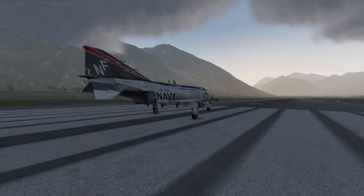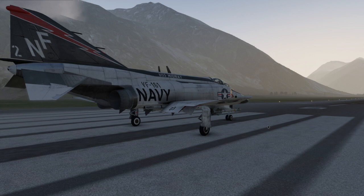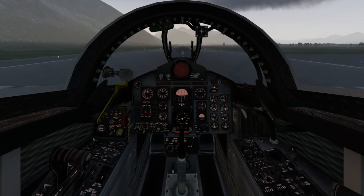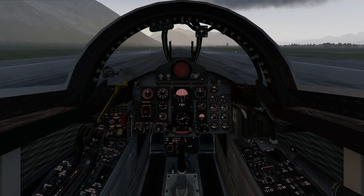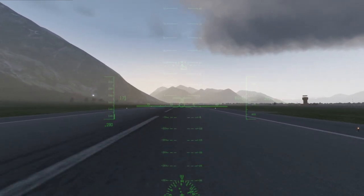We'll do a proper takeoff with full flaps — the same takeoff here that we'll do later in X-Plane 12. Here in X-Plane 11, we'll bring the engine up to 85% power. At that point we release the parking brake, then spool it up to close to 100% power, and when it gets there we'll jam on the afterburner and pull the stick all the way back and hold it there until it rotates. I will freeze the frame when it rotates and you can check — it's very close to 200 knots.